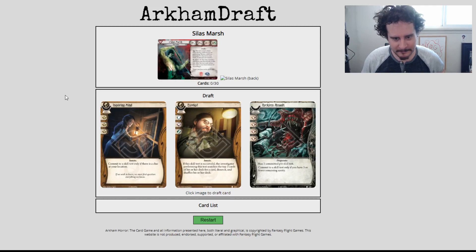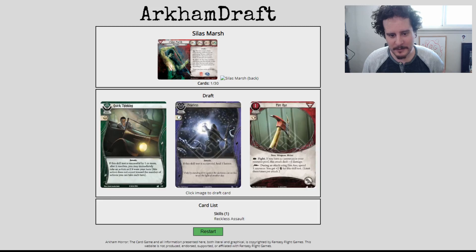None of those are a red card. Reckless Assault seems pretty good — that's pretty easy to put on. Eureka is a really strong card, but it doesn't commit for a punch. I'm going to take Reckless Assault. That was the one that came out to me first.